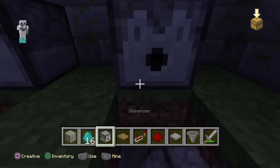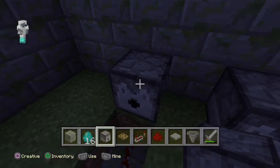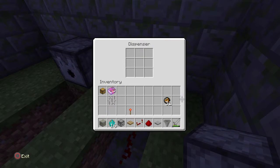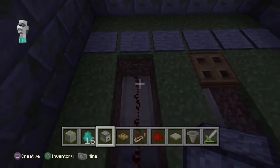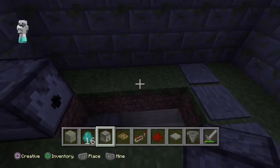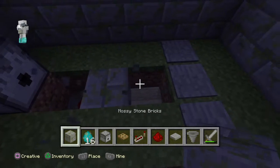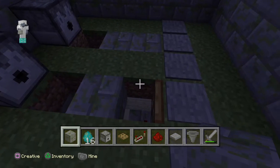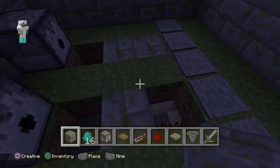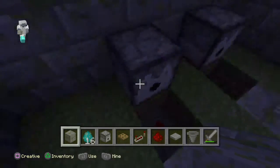Let's take some fire charges and put them in the dispenser. So let's cover this hole up. We don't even need that - okay. I wish we could cover this up, I have an idea.